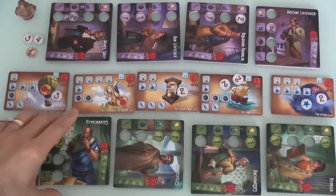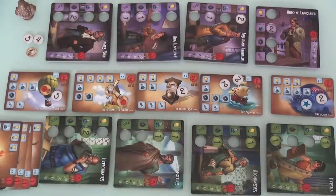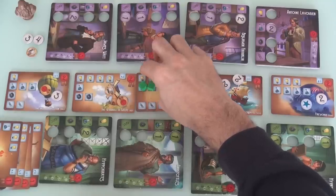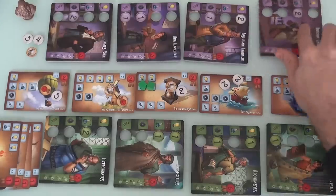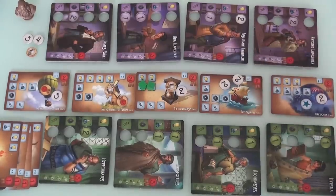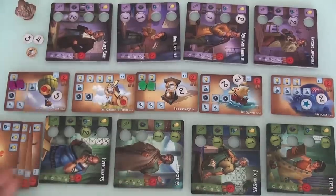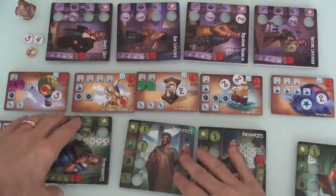So I want to make sure I snag both of those. Let's go on ahead and send out Hippocrates with two chemistry and just lock down the hourglass — the hourglass is mine. It is now Jen's turn. She'll have Antoine finally get in the game. Jen will get the majority of chemistry on the hot air balloon. And now it's my turn again. Everybody's tapped, so I have no choice — I have to spend a whole turn painfully untapping everybody.